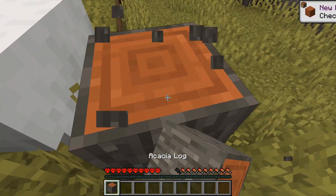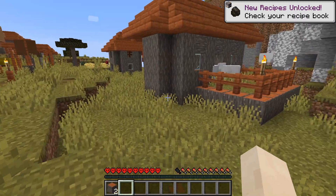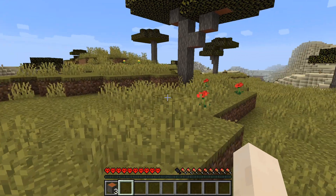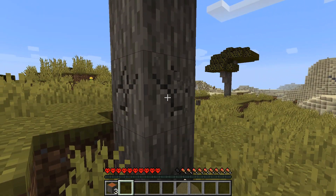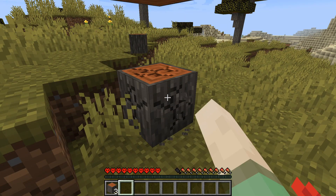Step 1. When beginning a Minecraft hardcore server, remember to immediately cut down trees and gather logs and wood, as you can see I'm doing here. Gathering 10 to 15 logs is an ideal number to begin with.